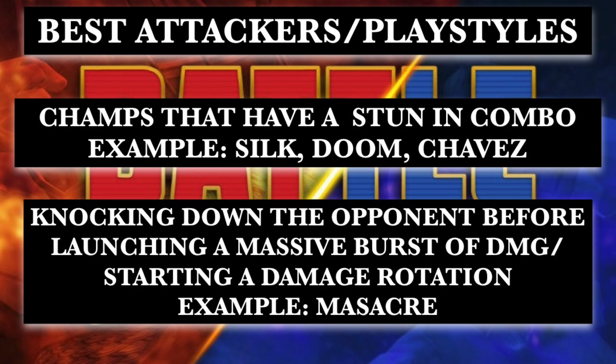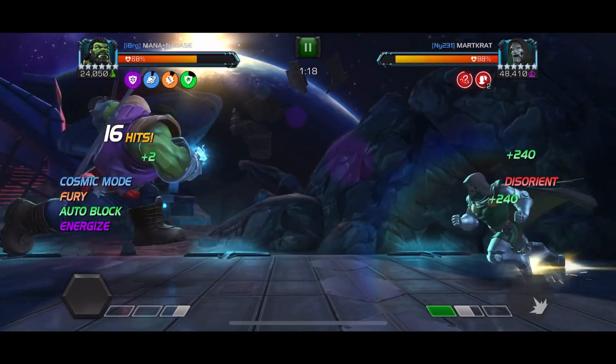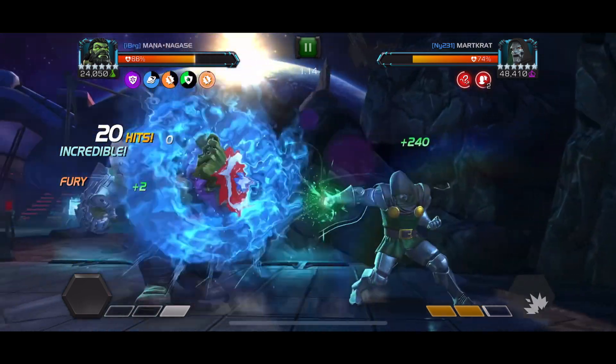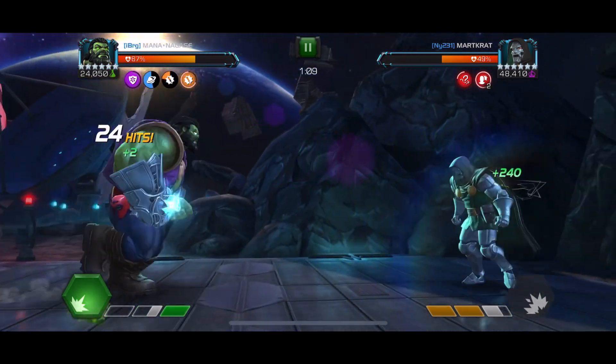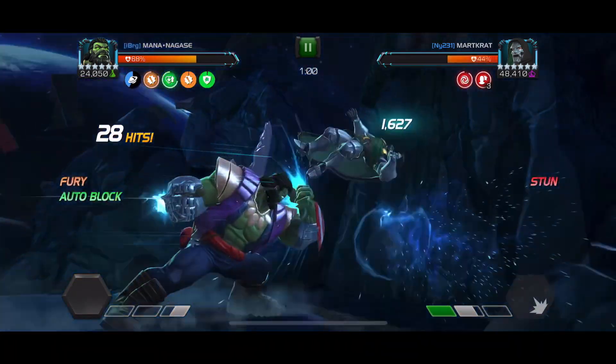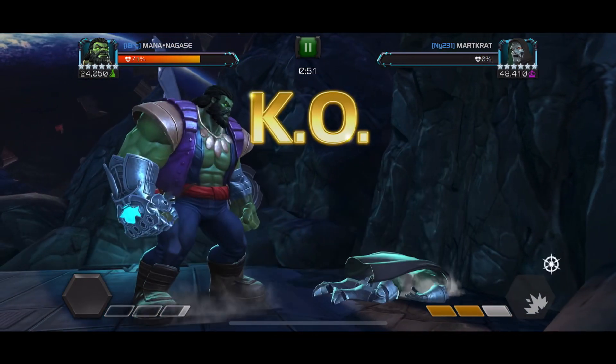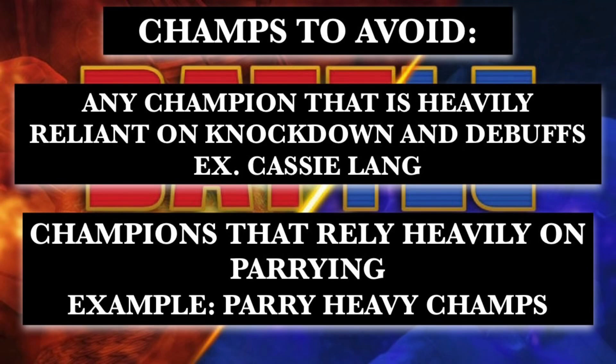For a good playstyle loop, knocking down the opponent before doing a massive burst of damage is ideal. For example, Massacre: knock down the opponent, drop your SP2, do massive damage. This also works for champions like Overseer Maestro — knock down the opponent with the special attack, get your cosmic overload mode, then drop your massive physical burst damage and it's game over. Here's an example: I knock him down with my SP2 which triggers overload mode, giving the fury passive and no protection. I go back in, drop the special again to knock down, and the burst damage is active once more. It's all about timing the rotation to when protection is down.